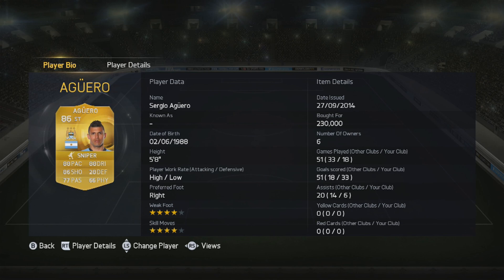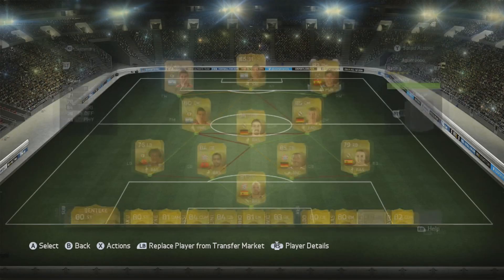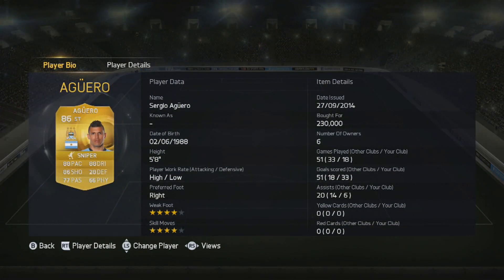The striker we do have in the team is Sergio Aguero - 88 pace, 86 shooting, 77 passing and 88 dribbling, high low work rates, 4 star weak foot and 4 star skill moves. 33 goals in 18 games and 6 assists - I paid 230k for him and in my opinion he is worth that 100%. He is the best player I've used in the game so far, almost 2 goals a game. I did put him in a prem team to get a few more goals and do a player review which will be coming out in the near future, so be sure to subscribe for that.